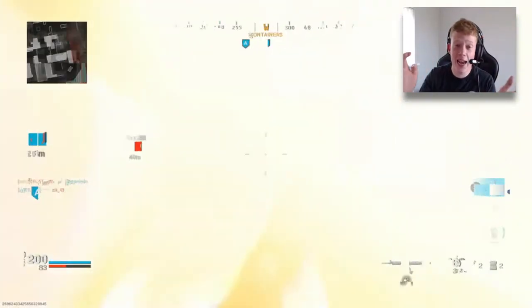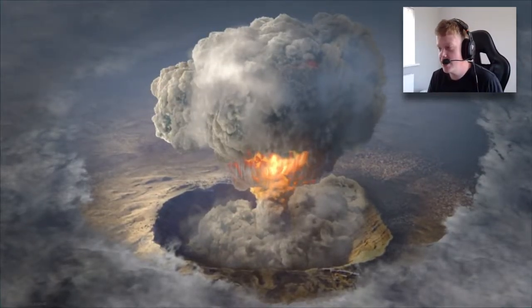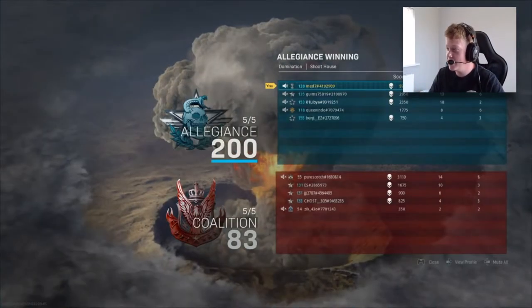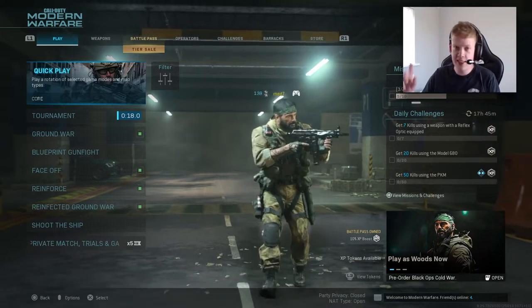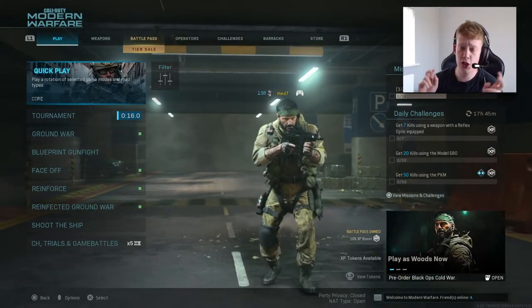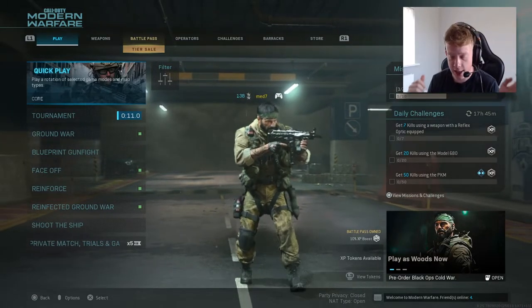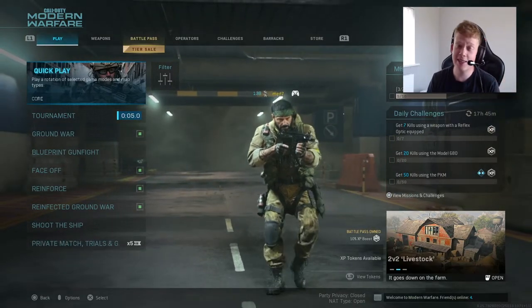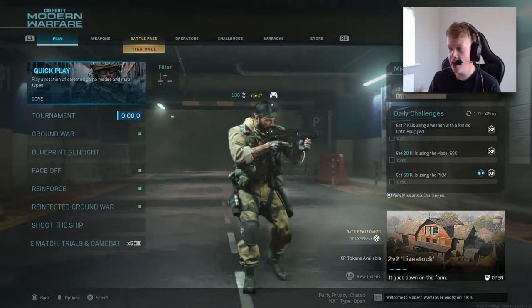Make sure you try it out for yourself — it is an insane class setup. Tactical nuke — let's go! Honestly, this is insane. I can't believe it — this class setup is insane, guys. Make sure you try it out for yourself. We're back in the lobby now. Hopefully you enjoyed that insane gameplay — two insane streaks, one of them securing me the nuke with the pro M4A1 setup. Honestly, it's used by pro players and you can totally see why. The enemies didn't stand a single chance — I made them look like absolute bots.